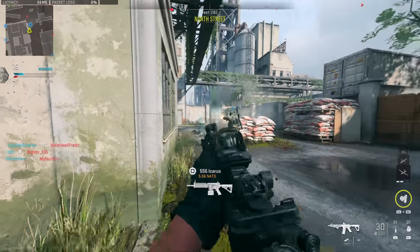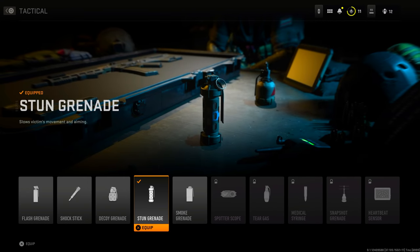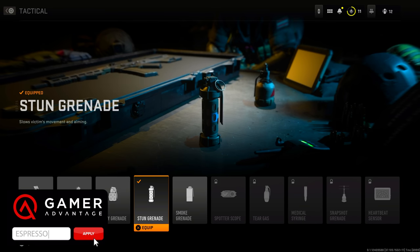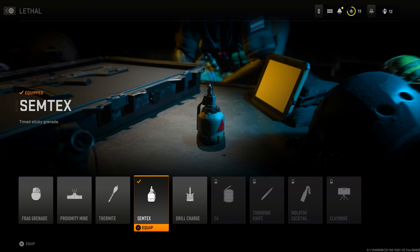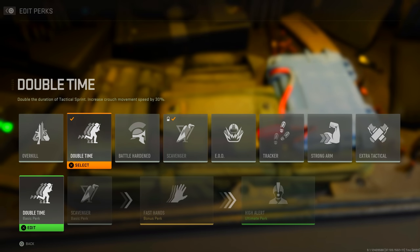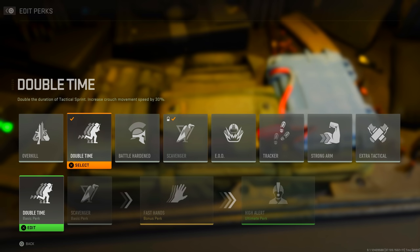Crafting your class is just as important as your gunplay and map awareness. Tacticals and lethals as well as your perk package can make the biggest difference. With the current level cap, the best tacticals are the stun grenade and perhaps the shock stick. The stun grenade I think will be nerfed — it lasts about seven seconds in close proximity so you're essentially just accepting your fate. For lethals, Semtex is the best option in my opinion, maybe thermite, though the drill charge can make for cool experiences too.